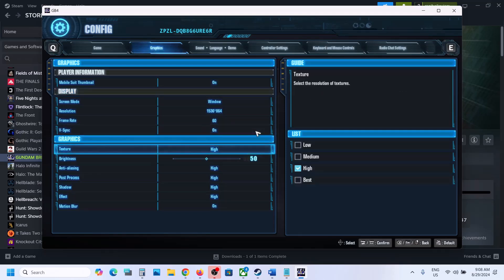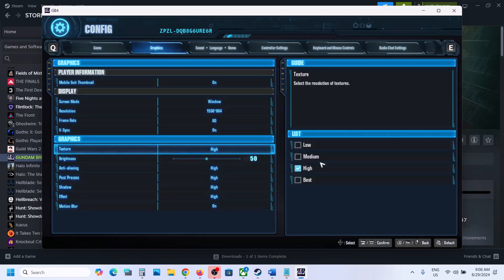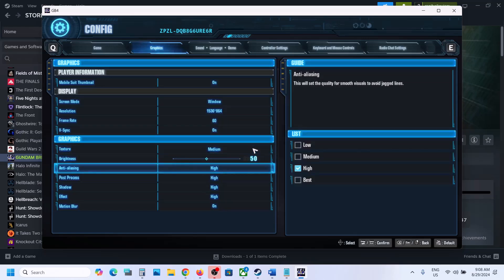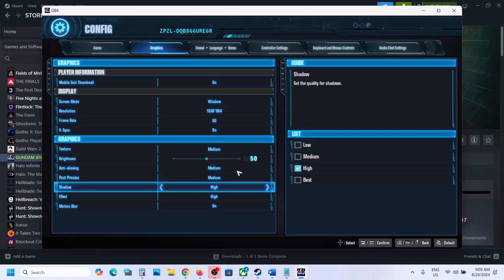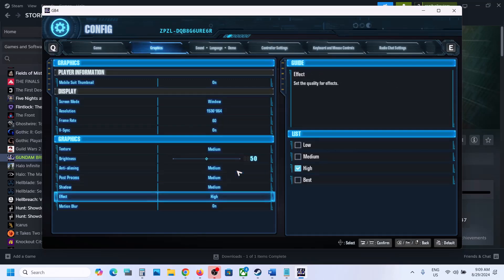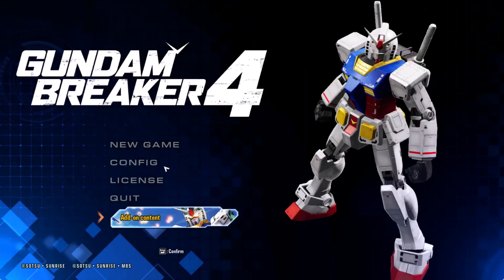I'll keep V-sync on for now. Under Graphic Texture, if it's set to Best, set it to High or even Medium — try to lower down the graphic settings. Set everything to Medium, apply the settings, click Yes, and then check the performance.